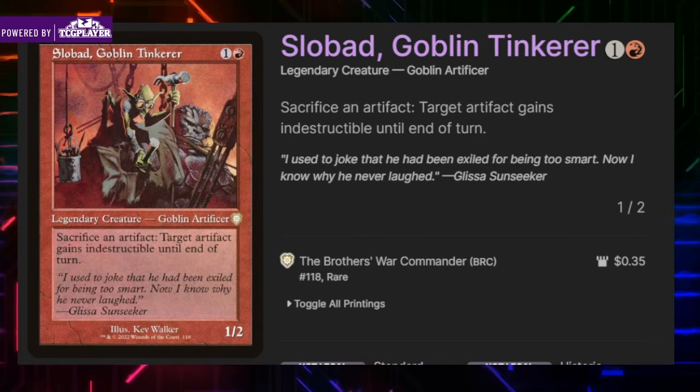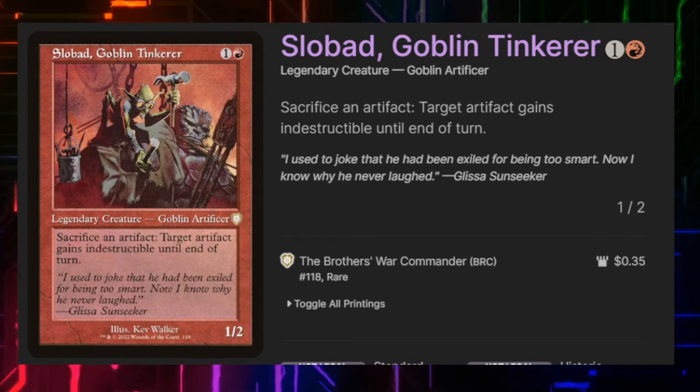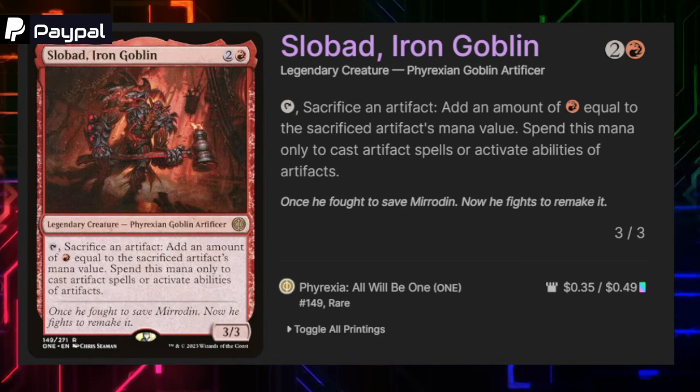Slobad Goblin Tinker is merely in here to help protect our commander and important pieces. We can sacrifice any artifact to give target artifact indestructible till end of turn. It also allows us to sacrifice artifacts at instant speed to burn out our opponents when we get close to the end game.